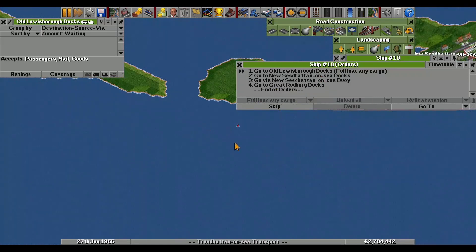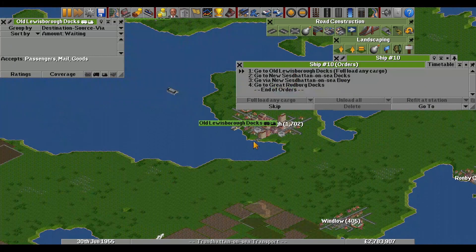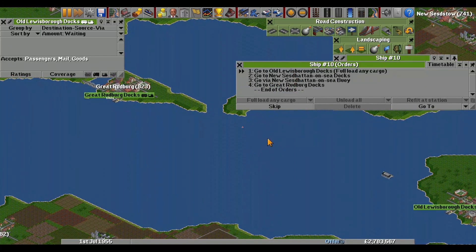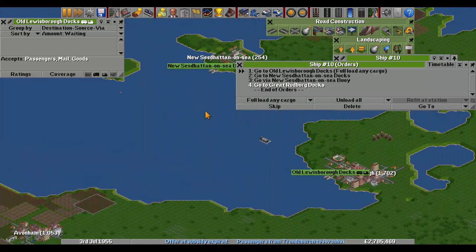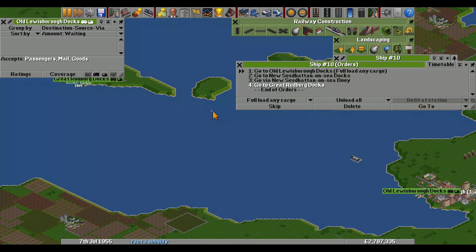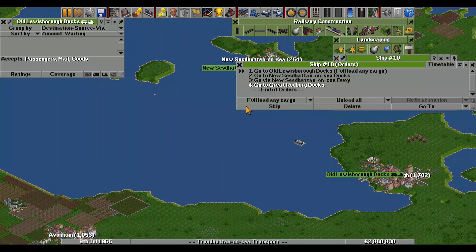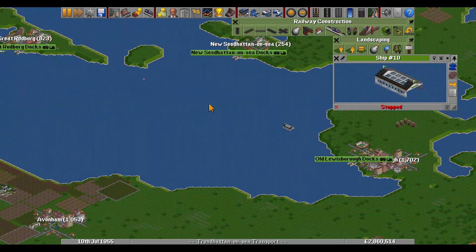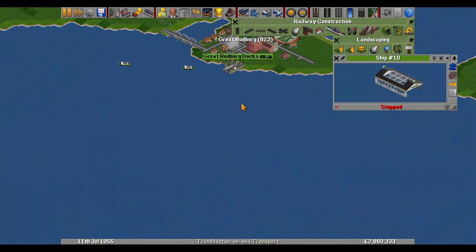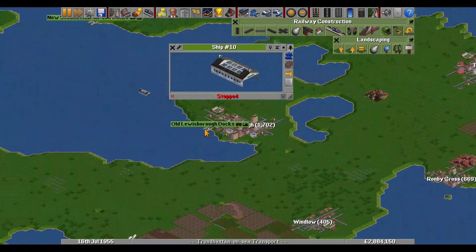There's a buoy there - after that the ship should go back. Between the last order and the first there is quite a big gap, so you either put down a buoy somewhere here, make it go backwards, or use an existing one. They'll probably find their way - it's just for the sake of learning things.